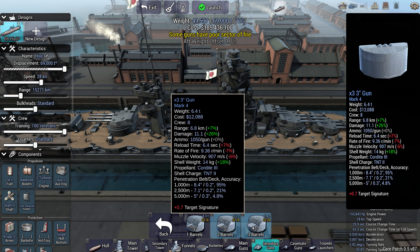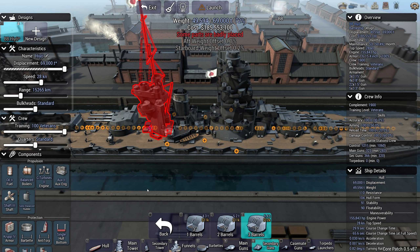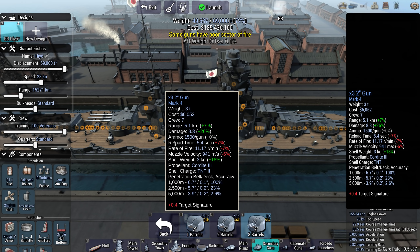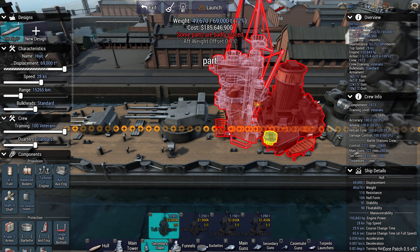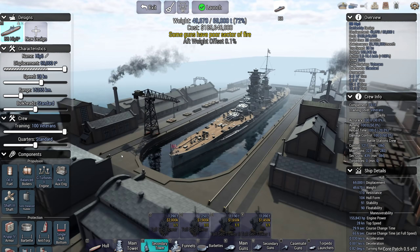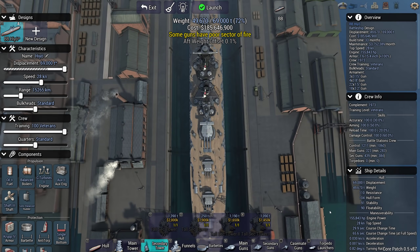What about smaller guns? Can we fit three-inch guns anywhere? Yes — here, here and here. Although it's not happy about it — two-inch guns work a bit better. We can also fit them in the Pagoda as kind of the last line of defense against destroyers.